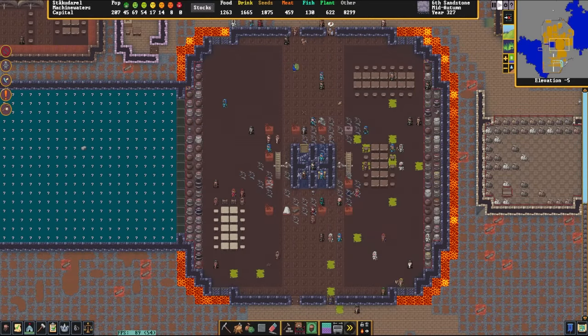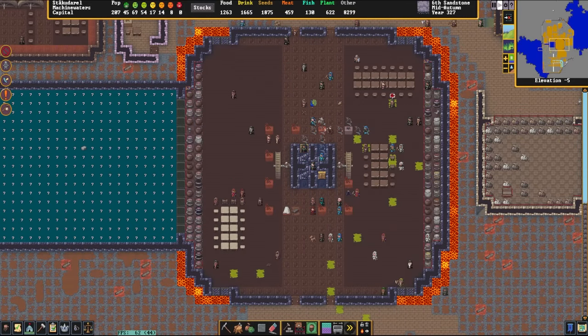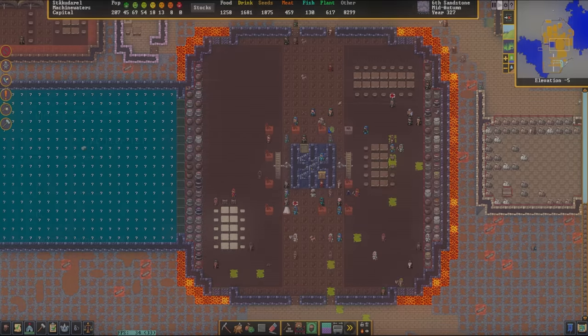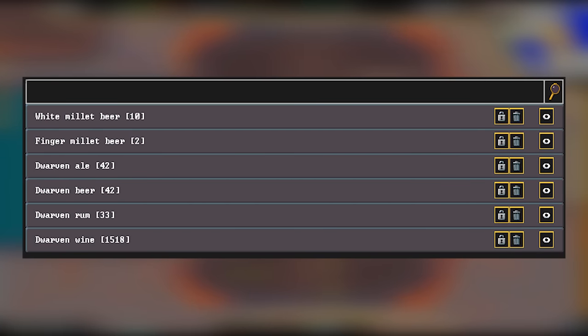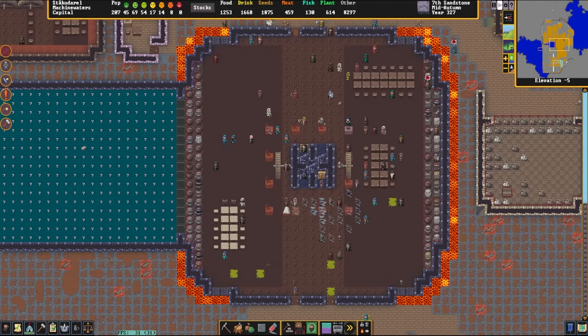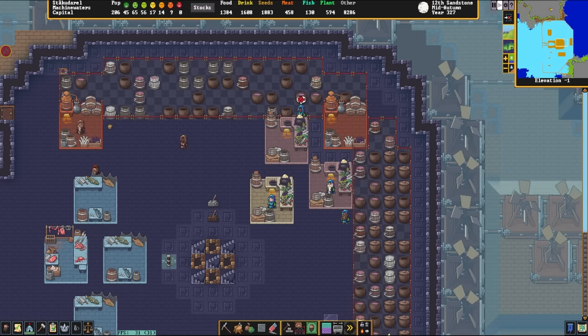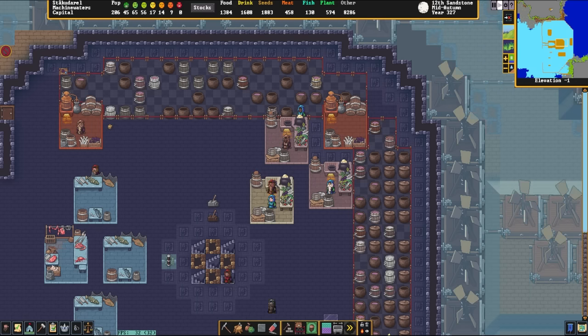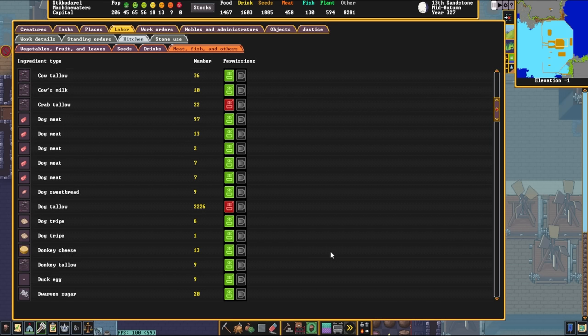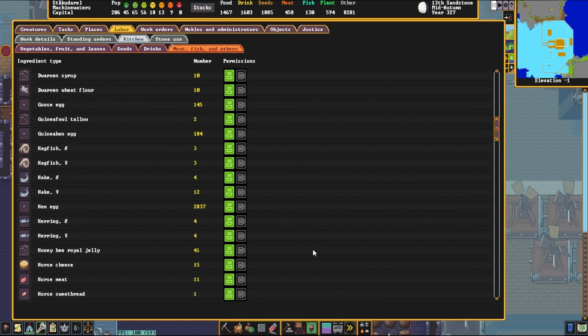My second tip is food and booze variety. Sometimes you'll see a dwarf that's upset and their recent thoughts say they're upset after consuming the same old booze or an uninteresting meal. This usually means they're eating uncooked meals and have only had one type of booze for a long time. A good way to fix this is to trade with elves or humans to import variety, harvest stuff from the surface, or forbid a specific brewing ingredient you have too much of — so if you have 2,000 plump helmet wine, forbid plump helmets from brewing for a bit.